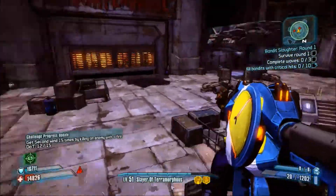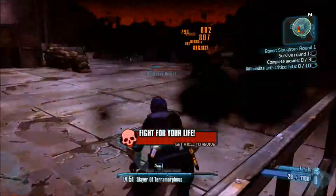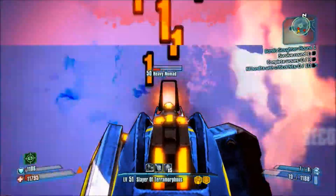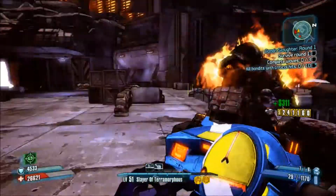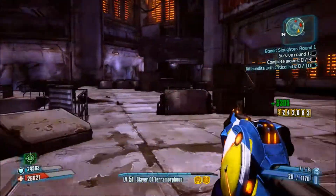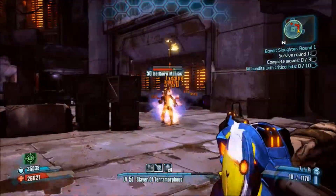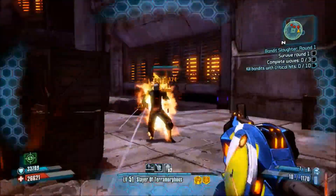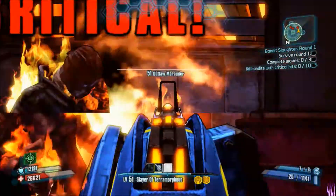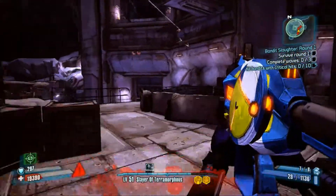The only issue I see is with shields — though it still disposes of shields pretty easily. But my favorite part is when you go down, because even when you're downed, that burn damage is going to keep hurting them. As long as he's burning, that's going to hurt. Even with this Hellborn, I'm pretty sure it's supposed to resist fire, but you can still burn them. You can see here I had a problem with the shield, but once the shield is down, it's not a problem at all.